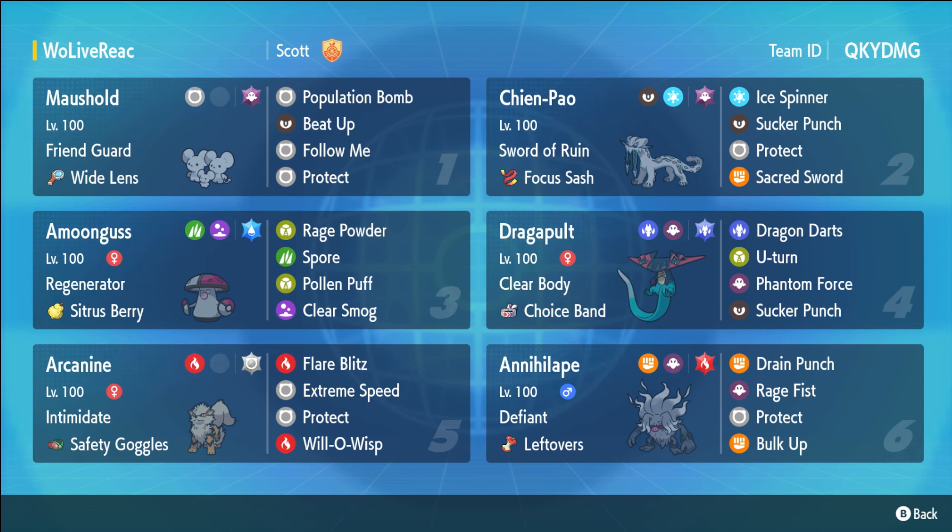The last one on the team is Arcanine. Normally when you see Arcanine on a team like this you'd expect it to just be supportive, maybe a little bit of attack, pretty quick with Will-O-Wisp. But this is a very offensive Arcanine - I believe we're Jolly 196 Speed, hitting around the 154 Speed tier, and we're max Attack Flare Blitz and Extreme Speed. Normal Tera is really really good pairing with Chien-Pao.